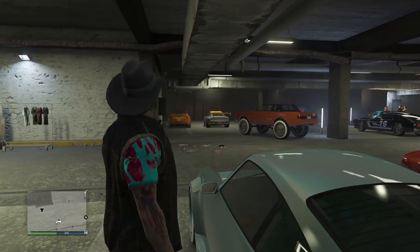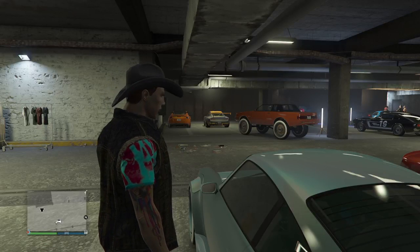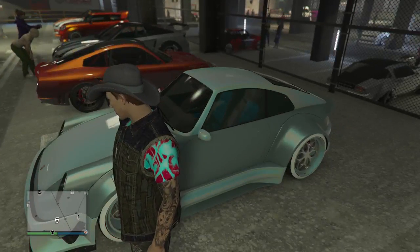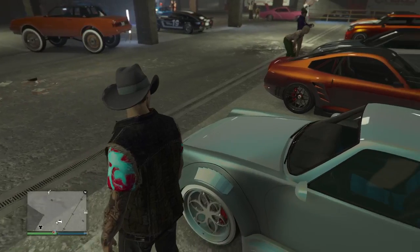You do need to buy the car that you want to mod and have it in one of your garages — preferably not in your CEO office or the back of your MOC. It needs to be in your Eclipse Towers or a standard garage.